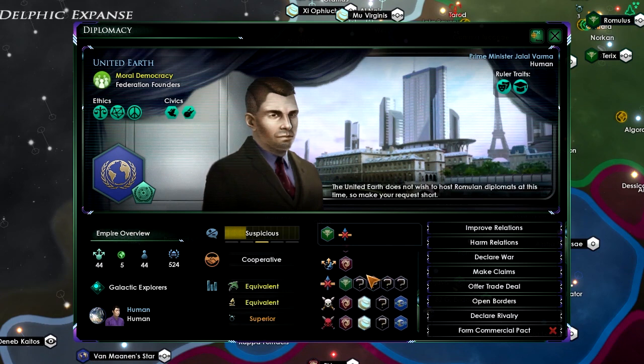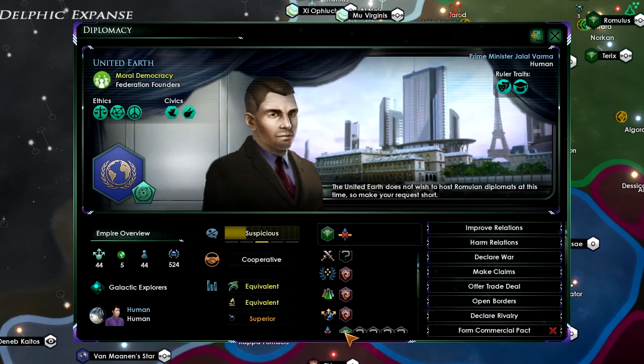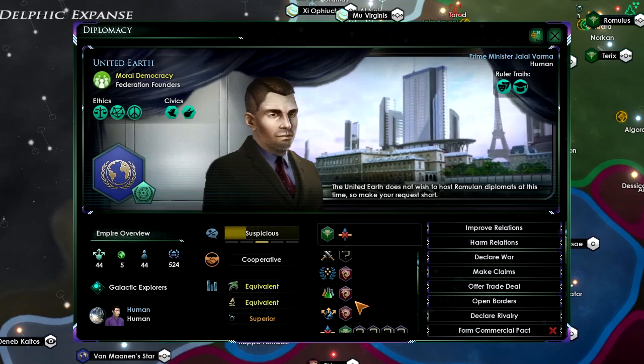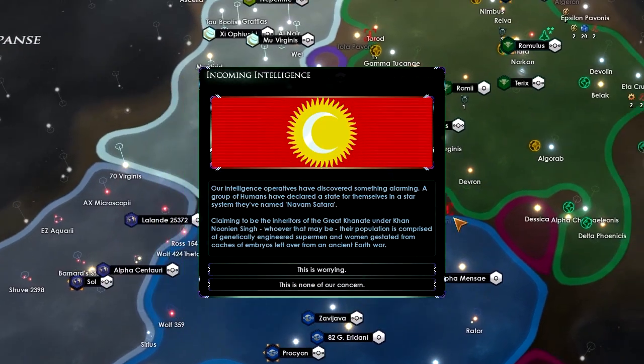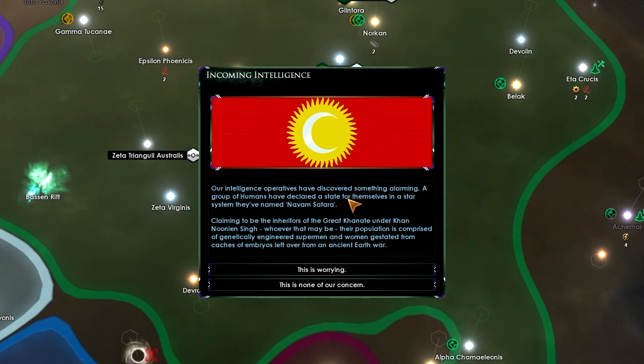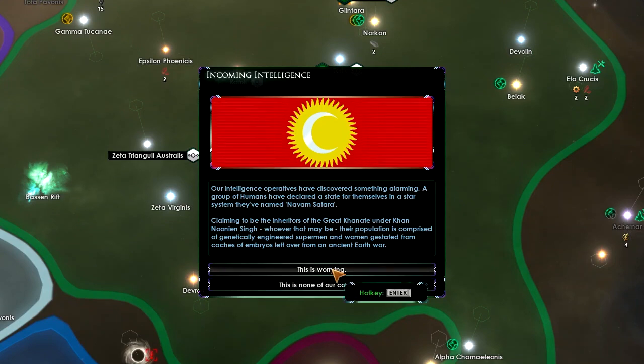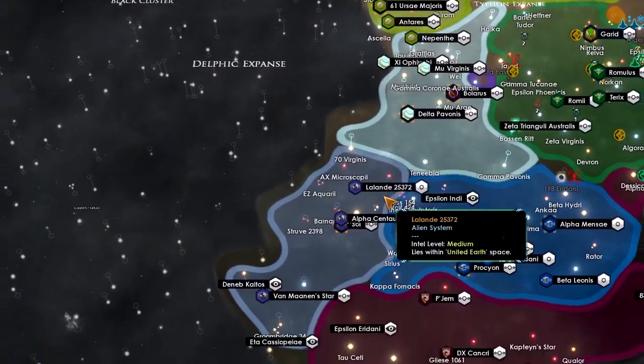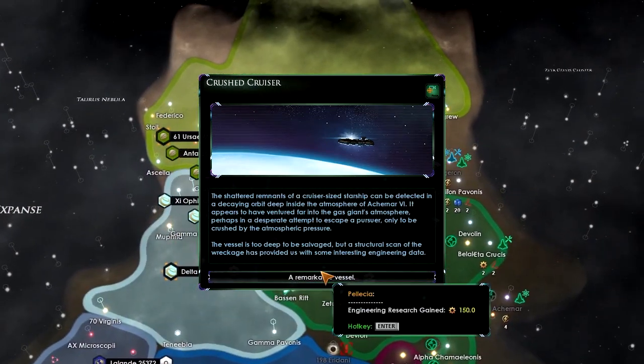Incoming intelligence: they've discovered something alarming. A group of humans have declared a state in a star system they named Novem Centauri, claiming to be inheritors of the Great Connate under Khan Noonien Singh. Their population is comprised of genetically engineered supermen and women gestated from embryo caches left over from an ancient Earth war. This is worrying — though officially this is none of our concern.